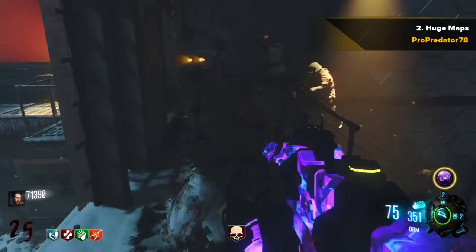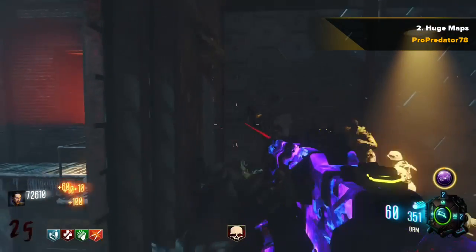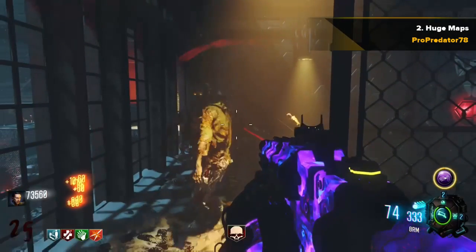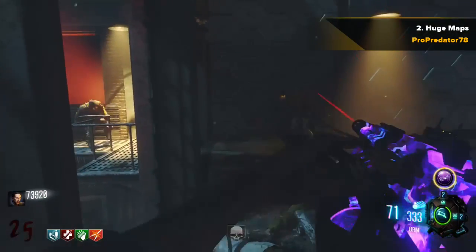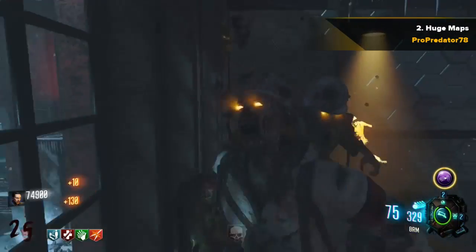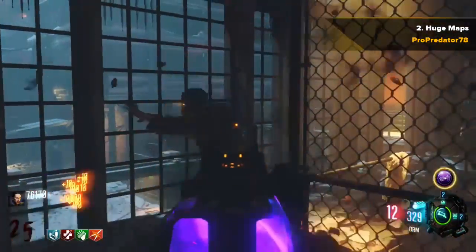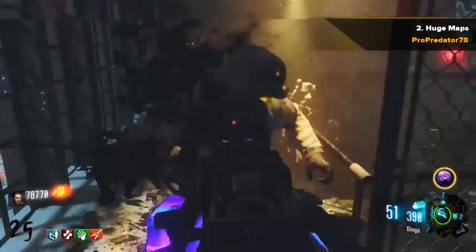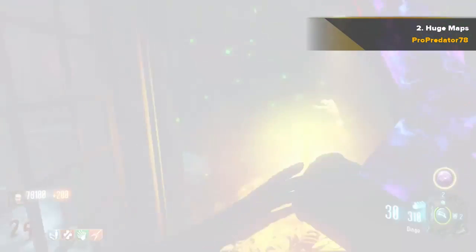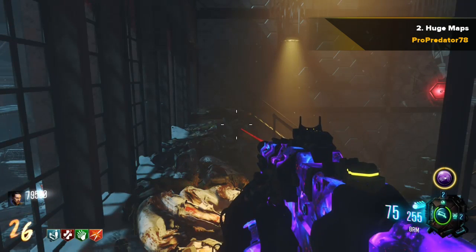Number 1 and 2 are kind of the same in regard. But coming in at the number 2 spot, we have huge maps. Everyone says Call of the Dead is huge, Shadows of Evil is huge, Zetsubou is huge — but compared to some maps in Custom Zombies, they are literally nothing. Some maps are really huge in Custom Zombies, and I think that's a really good thing because huge maps tend to have a hell of a lot of detail. Huge maps also give a lot of fun — opening doors, discovering easter eggs, and a lot more gameplay space. That's why it comes in at number 2.